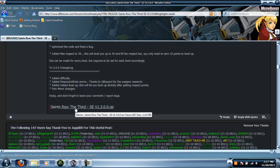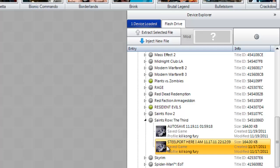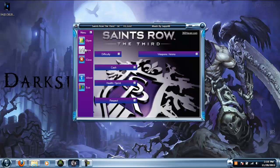Press download, then go back and open up Horizon. Open up your hard drive or USB, extract your Saints Row the Third save file — I'm extracting mine to the desktop. Then open up your Saints Row the Third mod tool from wherever you downloaded it, and press open.